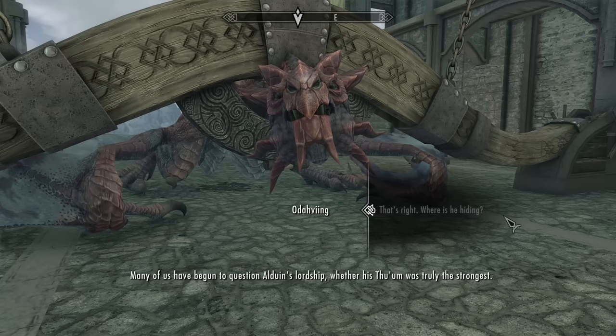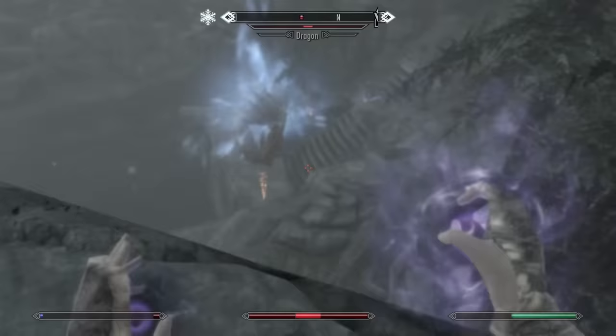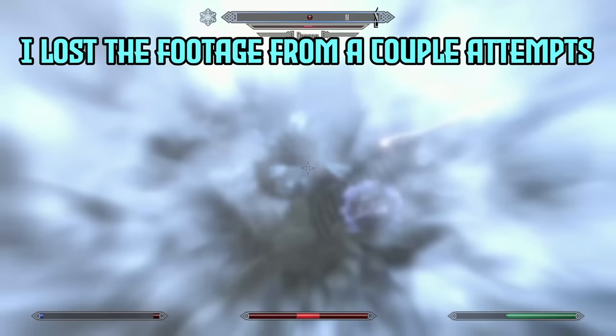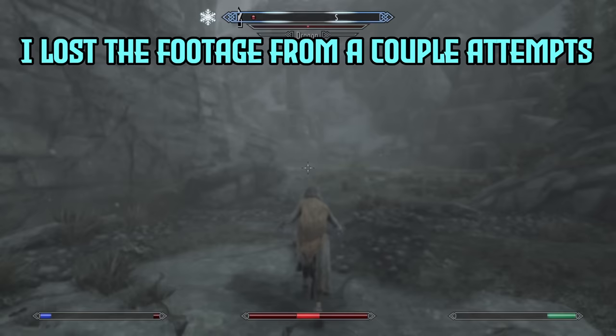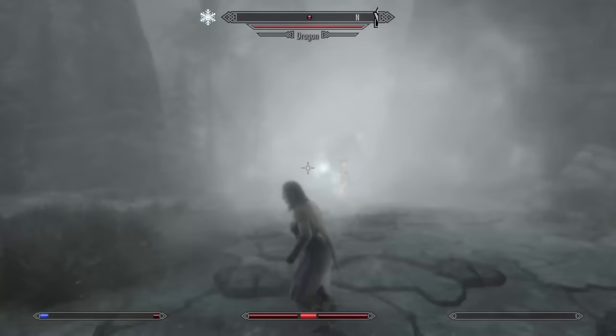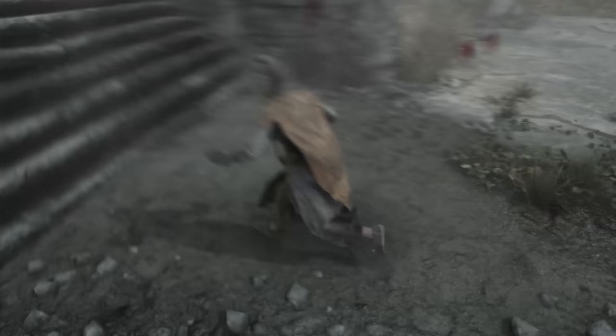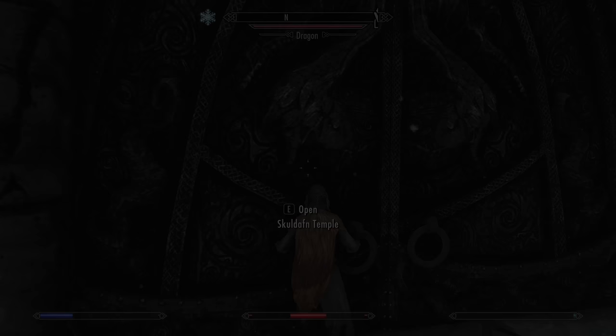I talk with the captured dragon for a while and he offers to take me to Skuldafn, which is how we will reach Sovngarde — which is where Alduin ran off to. I hop on his back and fly off to Skuldafn and die to a dragon immediately. I try again and the same thing happens. I decide to run around and get some healing supplies before trying again, and we manage to get a bit further but get stuck in a death loop. On another attempt we do a lot better, nearly killing the dragon, but I realize I'm about to freeze to death, so my best option is just to try and run past everything. I die a few times but do eventually make it all the way past all the enemies and inside the Skuldafn temple.